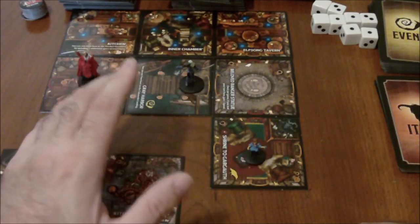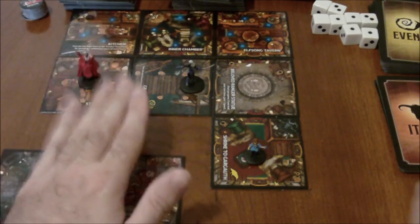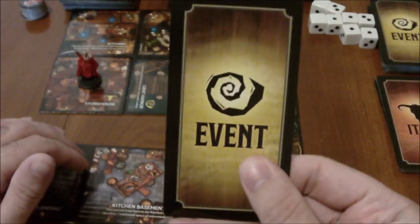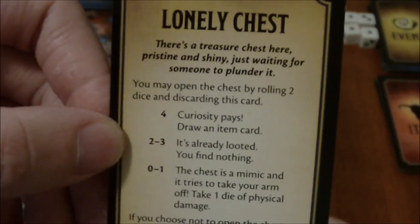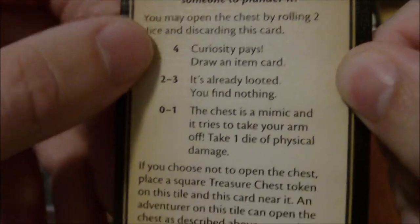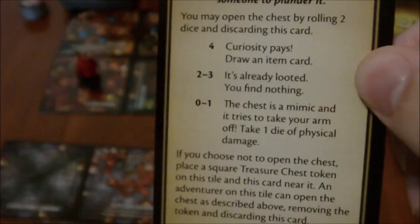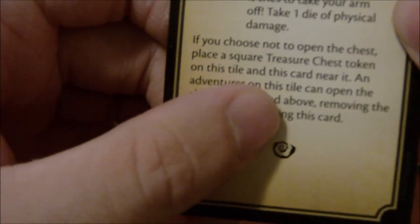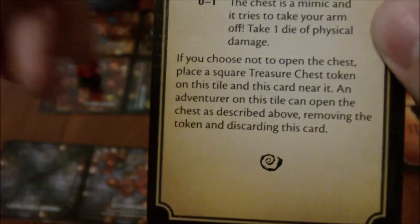So you place the tile down and move into it, which forces you to draw the card. The Gray Harbor had the Swirl Mark, which means an event. I flip over the event card and this one says there's a treasure chest here — pristine and shiny, just waiting for someone to plunder it. You may open the chest by rolling two dice and discarding this card. If you choose not to open the chest, place a square treasure chest token on this tile and keep the card near it. An adventurer on this tile can open the chest later, removing the token and discarding the card.